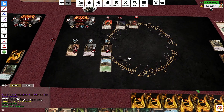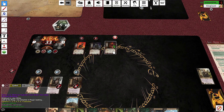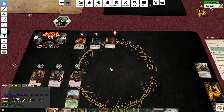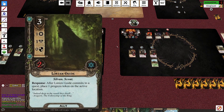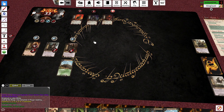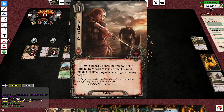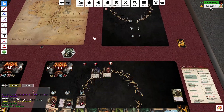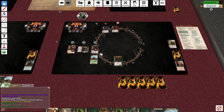These damn Hill Trolls. It's kind of tough. I'm going to Quick Strike and have Brock Iron Fist kill this Wolf Rider, because I can't afford to just keep dealing with that forever. And then I'll play Ever Vigilant and ready Brock Iron Fist.